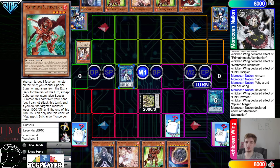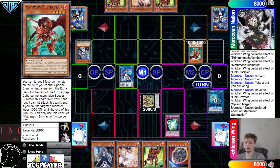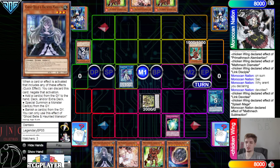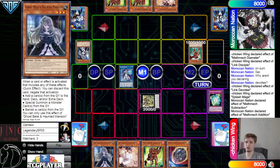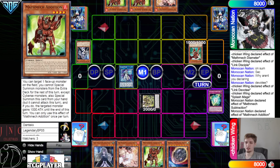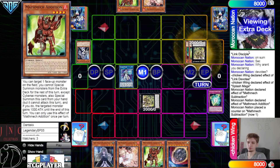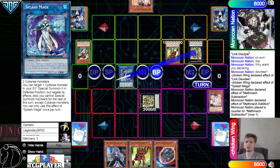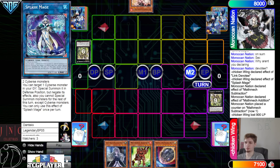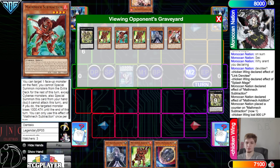Pass, draw Ash Blossom. Subtraction effect — target Splash Mage — make it lose a thousand attack and summon from hand. Activate Super Factoral on res — chain Bell — negate. Bell is really putting in work. Activate Addition on Subtraction — make it gain a thousand — summon from hand. Overlay for Albert — Albert effect — chain Ash Blossom. Normal summon Addition. Battle phase — proceed to beat over both of those.